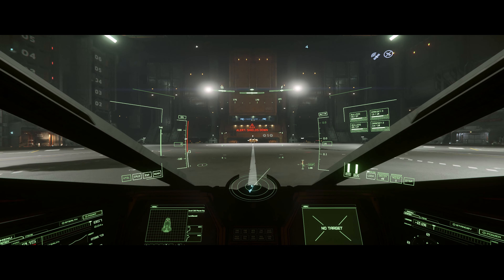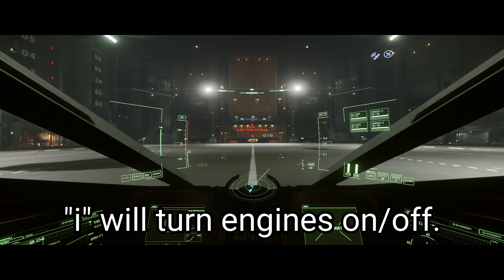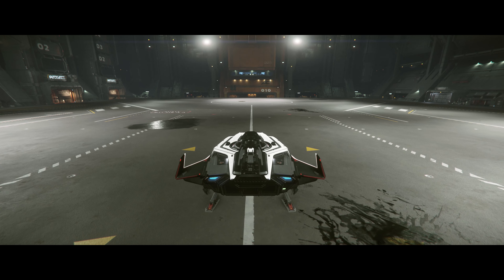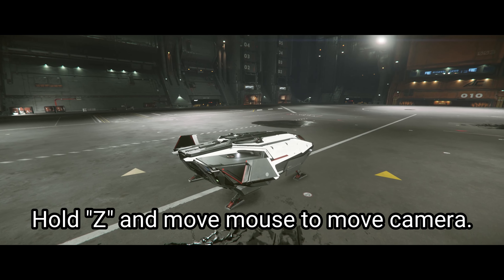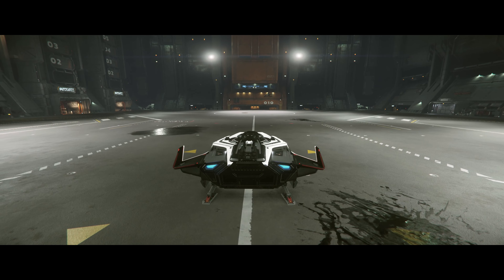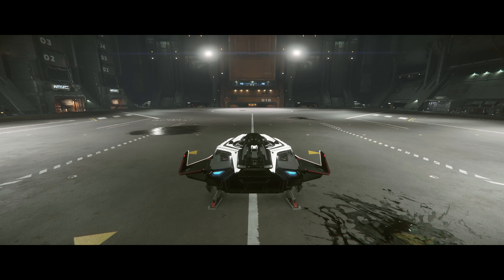To start your ship up and get it into flight ready mode, click R — that'll get everything running. If you want to turn the engines on, you can do that with I. Pressing I again will also turn them off. Pressing F4 will change your camera mode, just like when you're on foot. You can also hold Z and move the mouse to move your camera. That's the basics of getting into your ship — now let's get in the air.